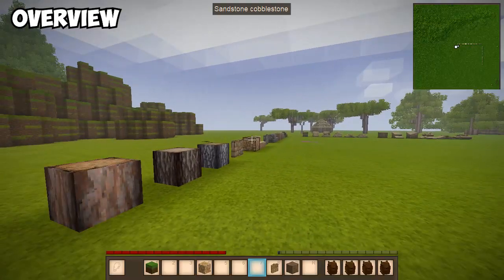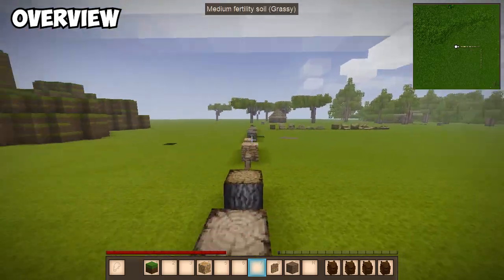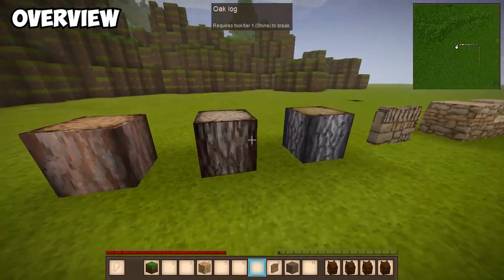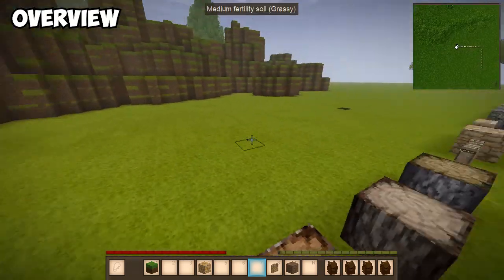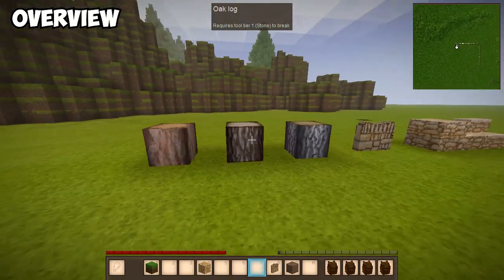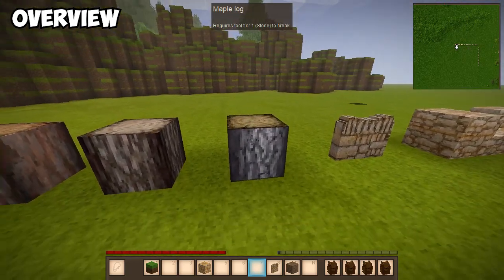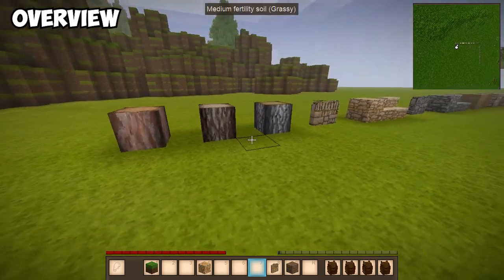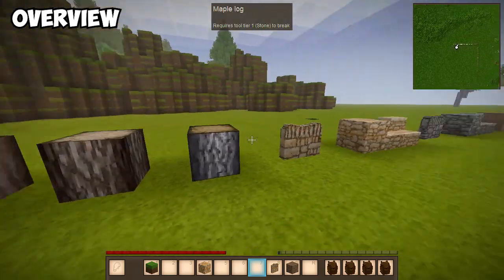I'm just going to go over an overview — no matter where you spawn, you should have some of these available. Starting, we've got wood. Wood is something that you need in order to progress in this game from the start, so you should be able to find it pretty easily. I don't have all the variants, but maple logs, oak logs, and pine logs tend to be the ones I find most when I play.